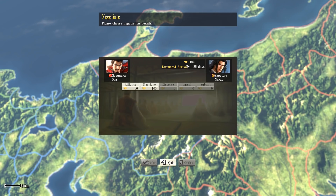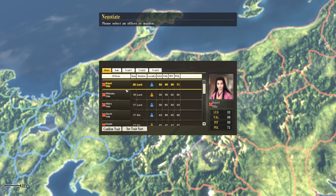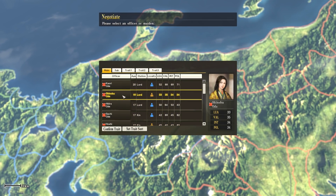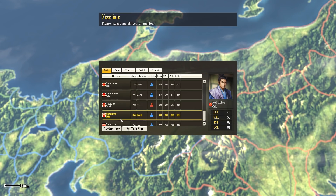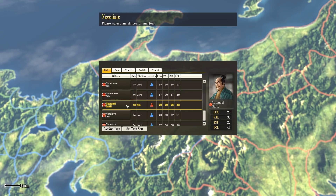Now here's something useful. We've got to 100 trust with the Nagao which allows us to do an arranged marriage, which will set us into permanent alliance. That sounds like something that will stop them from attacking us, which would be convenient.